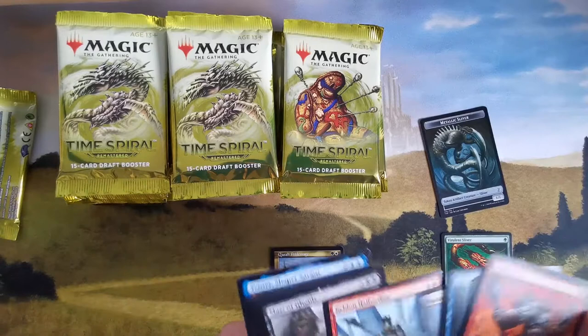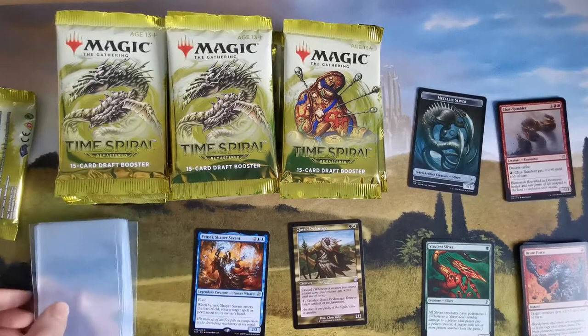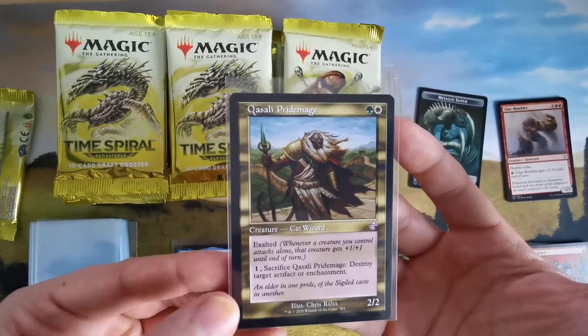We have a nice sliver token. These are my slivers — very nice. I'll get some sleeves for my cards. I really like these golden old cards. Let's see what we pull next.